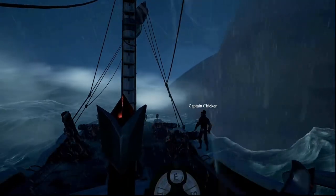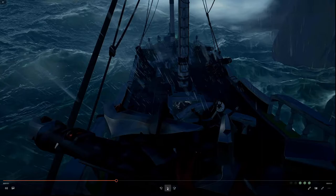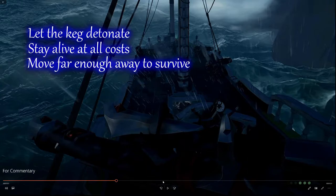There he is with the keg. There's a really important thing to note when people board with kegs: the most important thing is you stay alive. You're better off letting that keg detonate, in my opinion, so that you're alive to save the ship, than defusing the keg — because then you've still got a keg on your ship and you'll still have an enemy on your ship. Nine times out of ten, people board with a keg and they'll kill themselves. So you want to get yourself far enough away from the keg that it's not going to kill you, and then you can react and save the ship.